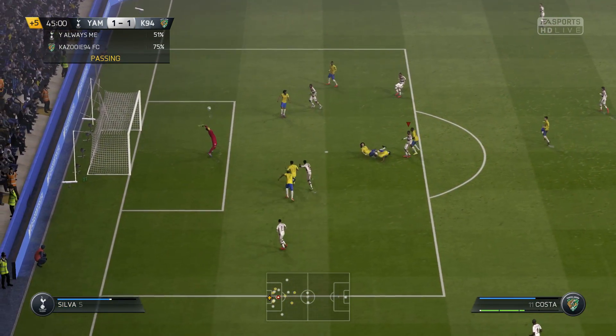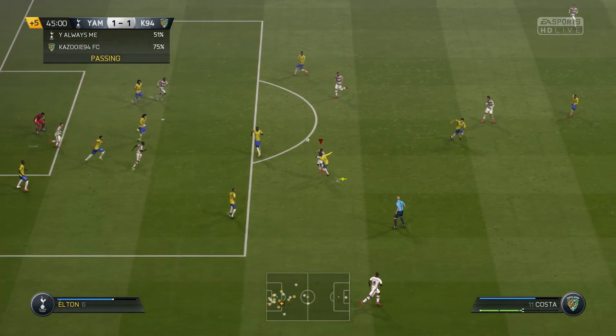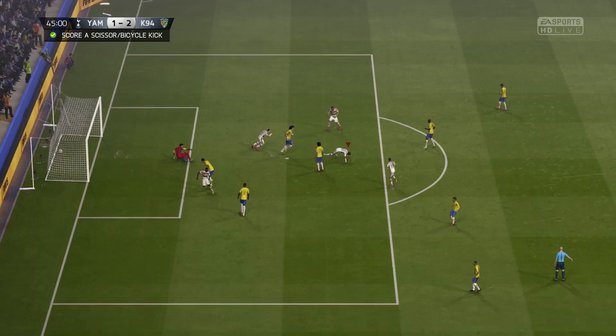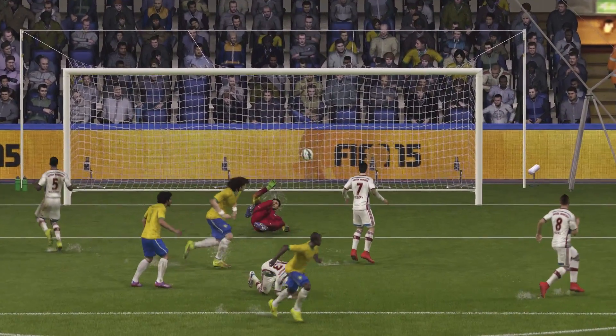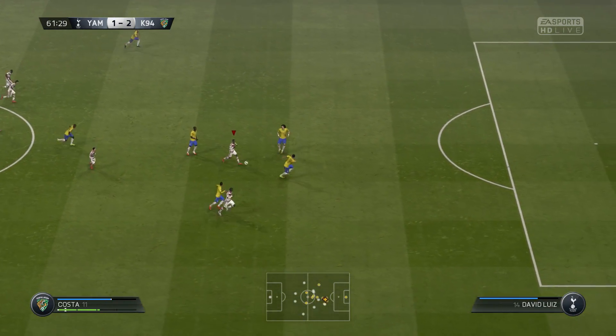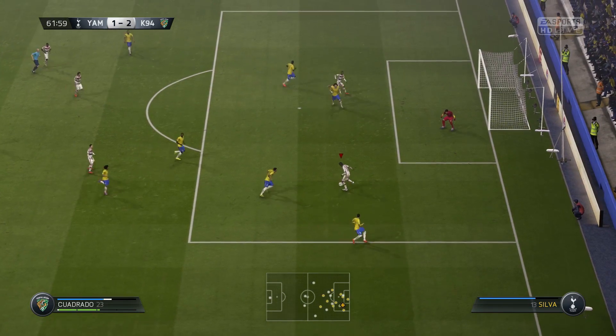Just before the end of the first half we get a shot in with Douglas Costa which gets saved, then some headers in. We head it over to Cuadrado who goes with a scissor kick and this one actually goes in! You can see from the replay it went through the goalkeeper's legs as well — we got very lucky there. The most important thing is that we complete the challenge, which I was really happy with.